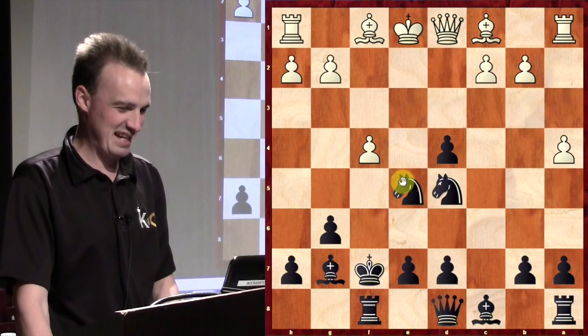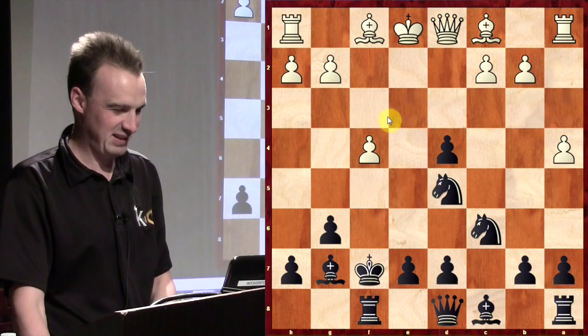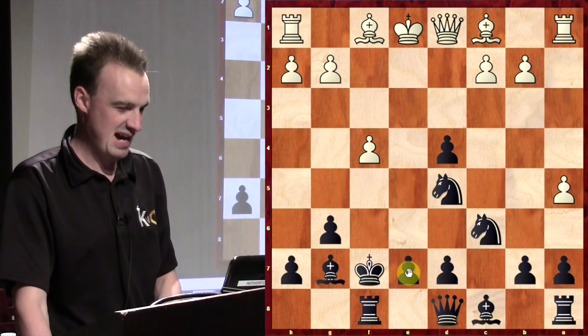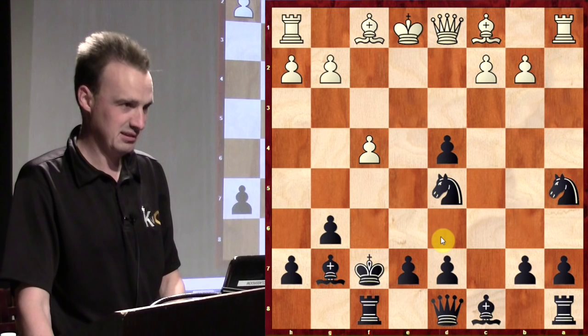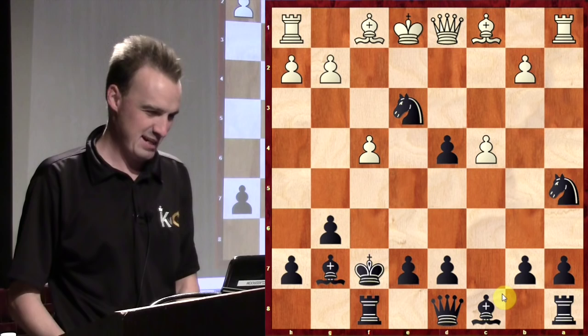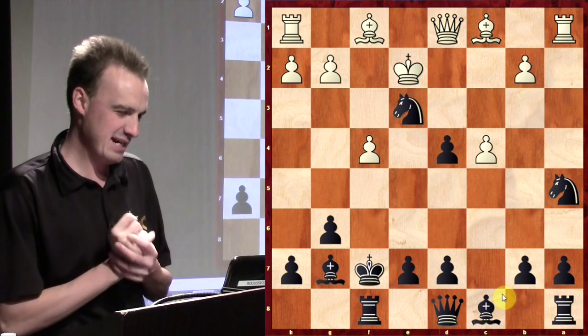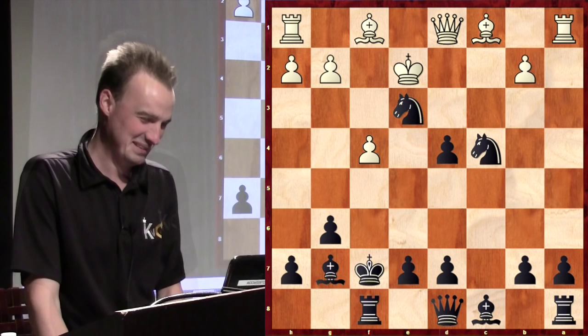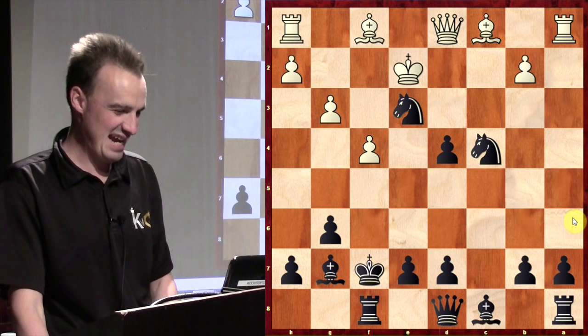Instead of taking, he plays f4, attacking the knight. Now my dream is gone and he pushes the pawn more, so I take it. E5 — I don't want to trade pawn for pawn, I'd rather just take his stuff. This is when your head is just not in the game: he plays king e2, and I'm like 'oh man, he just unprotected this pawn, I better take it.' Obviously I have a much better move than knight takes pawn — just take the queen! That's what I should have done. Instead I get an idea how to win the queen in a more convoluted way.